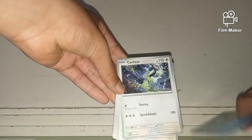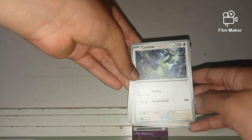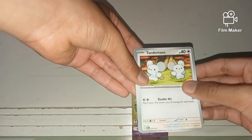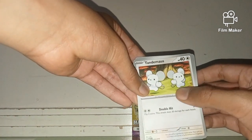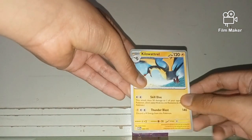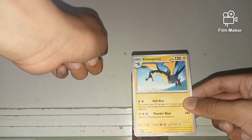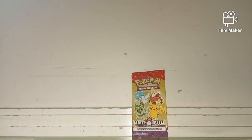Our second card is a Silosa, so that looks nice. Our third card is a Tandemons, which looks nice. And our fourth card — let's hope it's a Pikachu — and it's a Kilo Watchle, which looks very nice and cool. And those are all the cards.